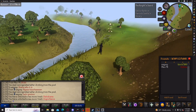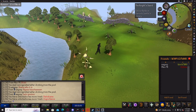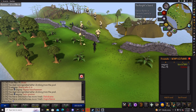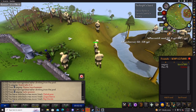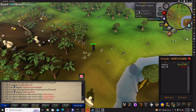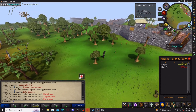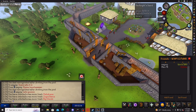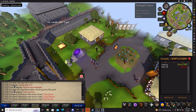Alright, next thing it wants me to do is go all the way to Yanille. Just bear with me — it might be a little bit boring, but this is literally my first time doing an ironman, so I'm trying my best. The guide goes all the way up to Dragon Slayer 2. Once I get to Yanille, it wants me to buy a pie dish from the cooking shop and then go to Port Khazard.